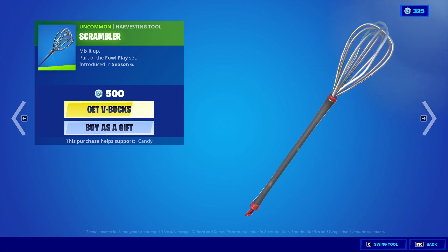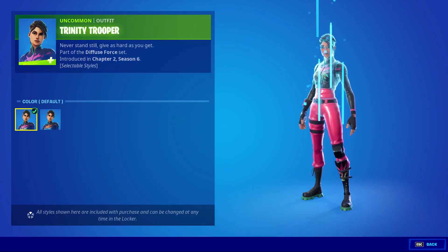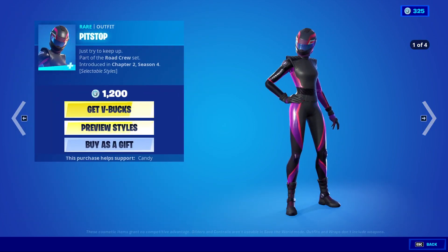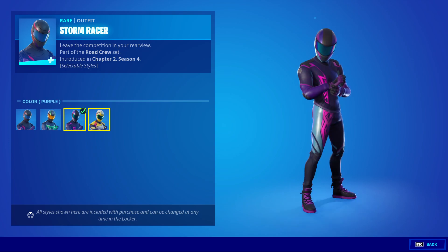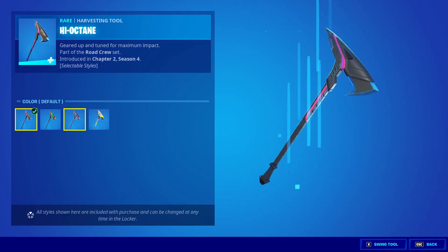We have Trinity Trooper with an orange style — it's not going to show it... there you go. We have Pitstop with all her different styles. Storm Racer with all the same styles as well — pretty good skins all things considered. High Octane once again.